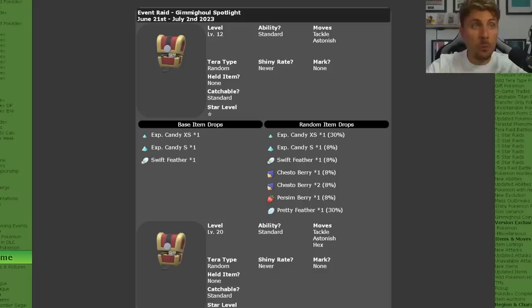Gimmighoul Chest Form and Gholdengo are currently shiny locked in Scarlet and Violet, so the only way to get it in its shiny form is from this Tera Raid event happening over the next two weeks. It will be running from the 21st of June until the 2nd of July, and will feature from 1-star Tera Raids up to 5-star Tera Raid Gimmighoul in their Chest Form.